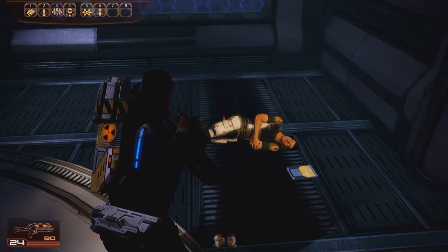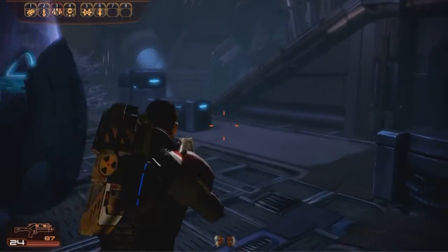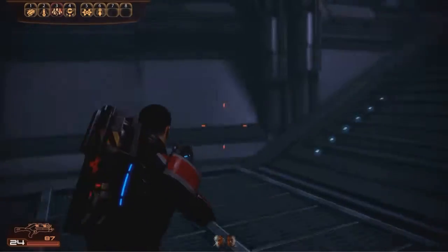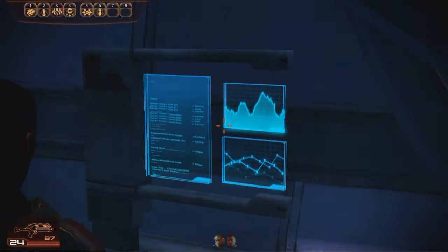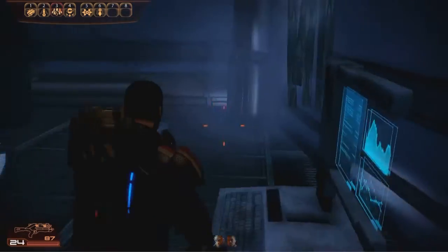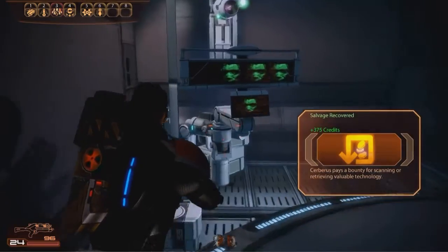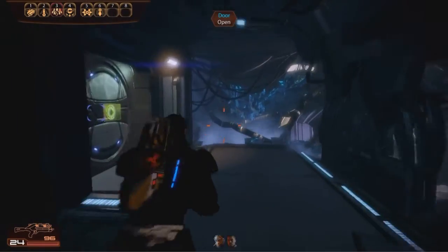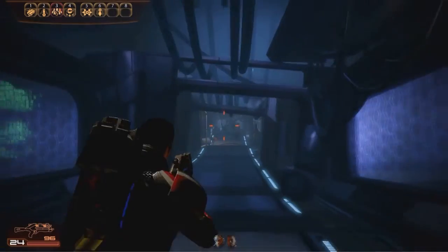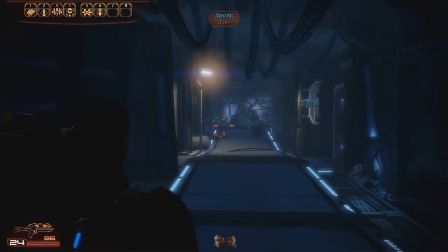Just as a little bit of a reminder of what we're doing here: Project Overlord is a Cerberus mission. In order to build a virtual intelligence, they were trying to build a VI up into an AI which could control geth impulses and eventually force the geth to become slaves, weapons — to fight on behalf of Cerberus. Unfortunately, it didn't work. The AI went out of control and killed everybody on the outpost.